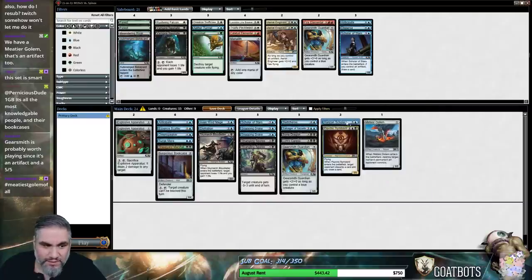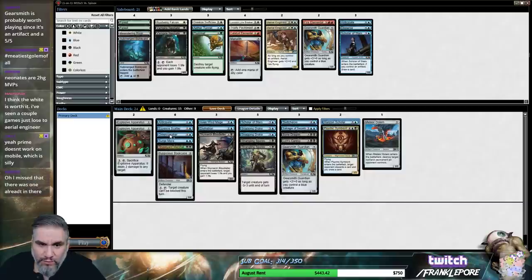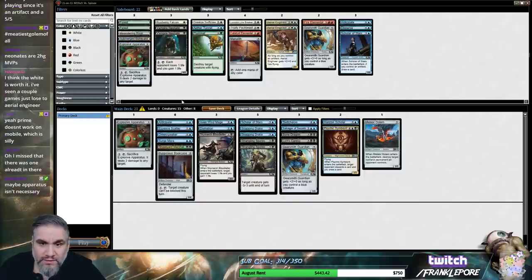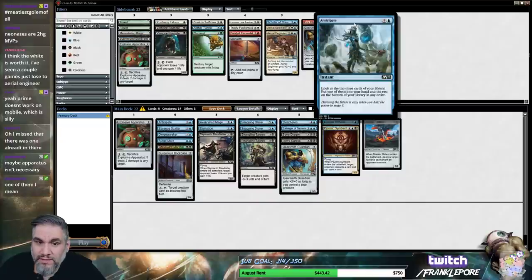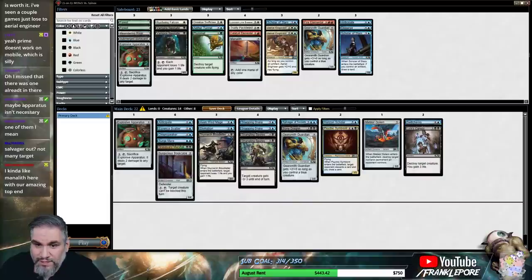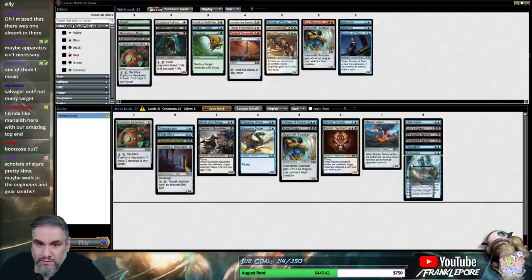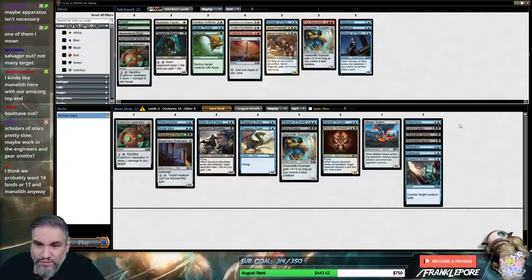Plus two more six-plus cards. This deck looks pretty good. The problem with Aerial Engineer is that we only have like three artifacts in the deck. Even if we have white, it doesn't mean we also have to have one of the three artifacts. I don't like Scholar here — it's probably just Disperse or Anticipate. Not many targets for Salvager? That seems incorrect. I mean, this is seven targets for Salvager — even if you hit one of these, it's pretty insane.